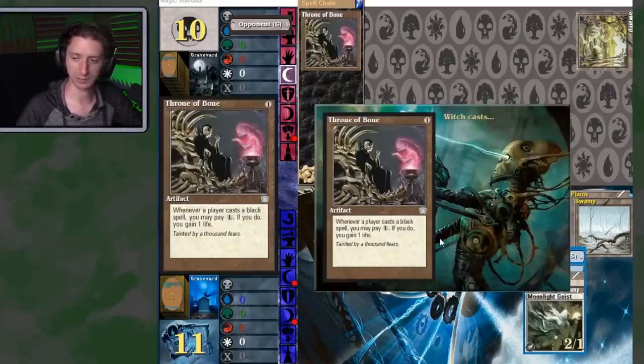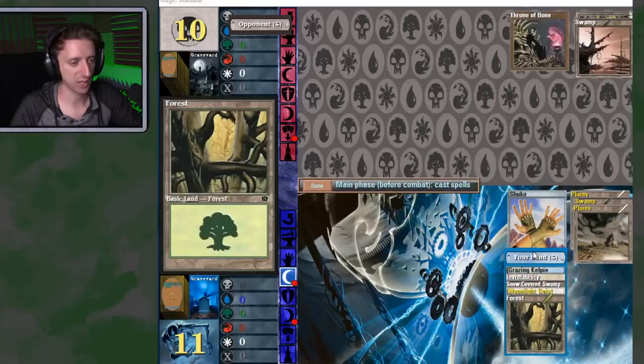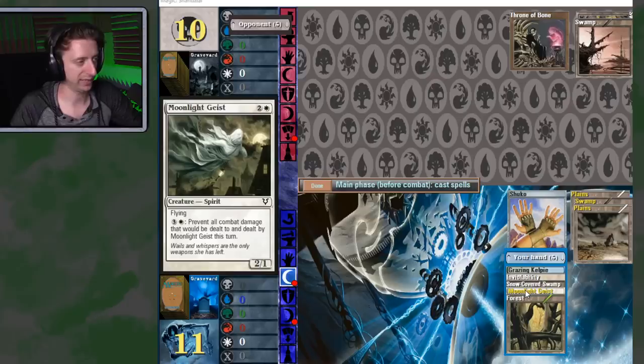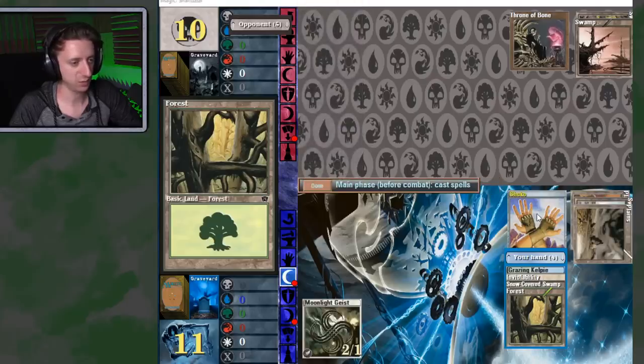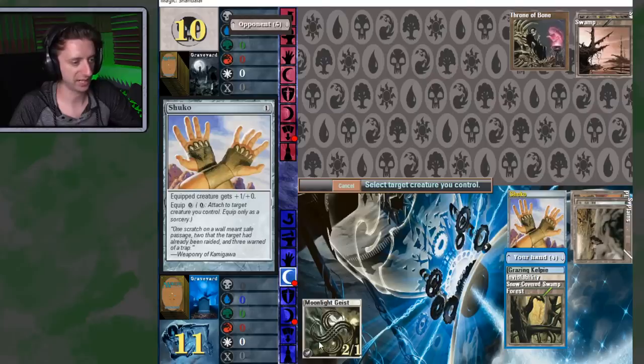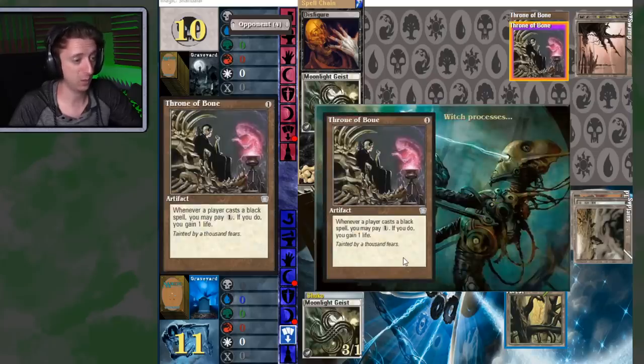To play cards from your hand you need lands for colored mana — a swamp gives black, plains gives white. Moonlight Geist costs one white plus two of anything else. I cast it, equip Shuko for free, and I've got a 3-1 flyer. She casts a figure giving it minus two, minus two — since it has one toughness, it dies. She pays one to gain life because she cast a black spell.